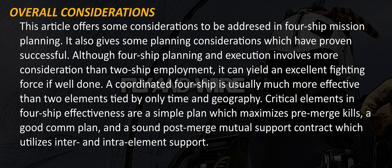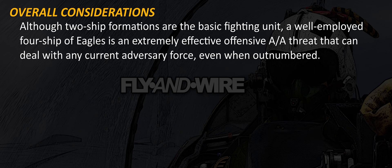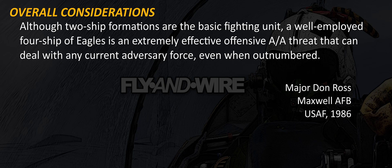This article offers some considerations to be addressed in a four-ship mission planning phase. It also gives some planning considerations which have proven successful. Although four-ship planning and execution involves more consideration than two-ship employment, it can yield an excellent fighting force if well done. A coordinated four-ship is usually much more effective than two elements tied only by time and geography. Critical elements in four-ship effectiveness are a simple plan which maximises pre-merge kills, a good comp plan and a sound post-merge mutual support contract which utilises inter- and intra-element support. Although two-ship formations are the basic fighting unit, a well-employed four-ship of Eagles is an extremely effective offensive air-to-air threat that can deal with any current adversary force, even when outnumbered. Major Don Ross, Maxwell Air Force Base.